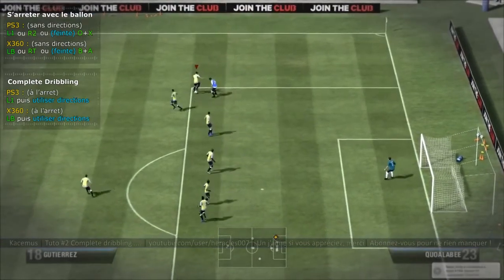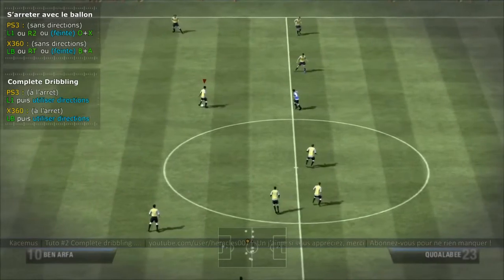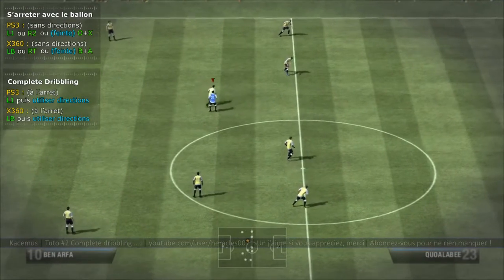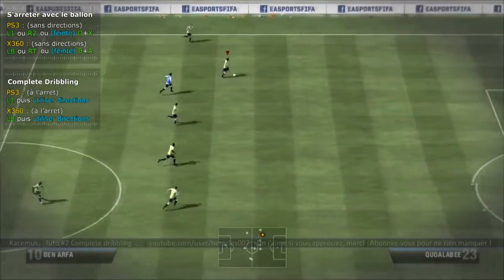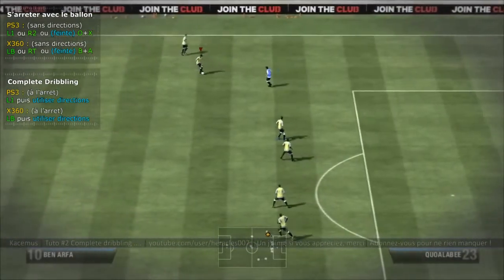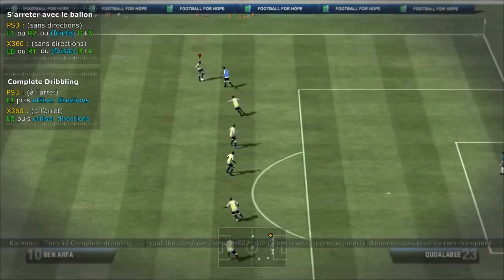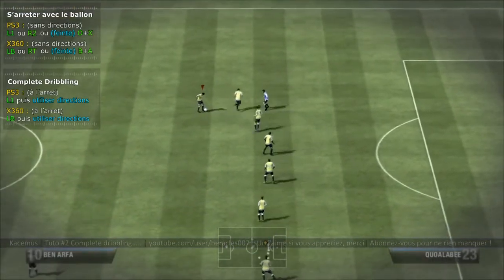Pour avoir une sortie de dribble, je fais un râteau vers l'arrière, je relâche L1, et là je démarre. Si je le fais rapidement, il y a une sortie de dribble : le joueur va pousser son ballon. Le complet dribbling est beaucoup plus efficace contre un vrai joueur que contre l'ordinateur.